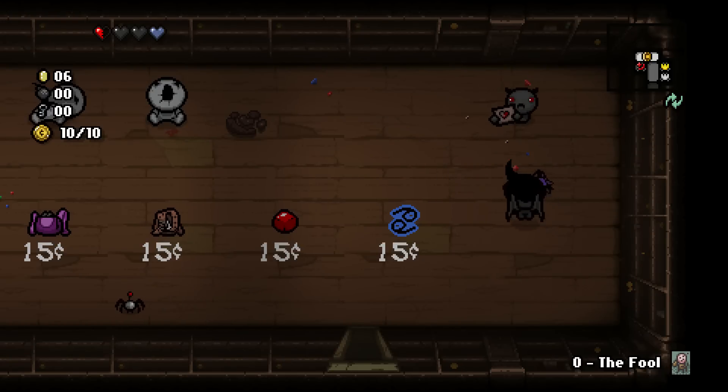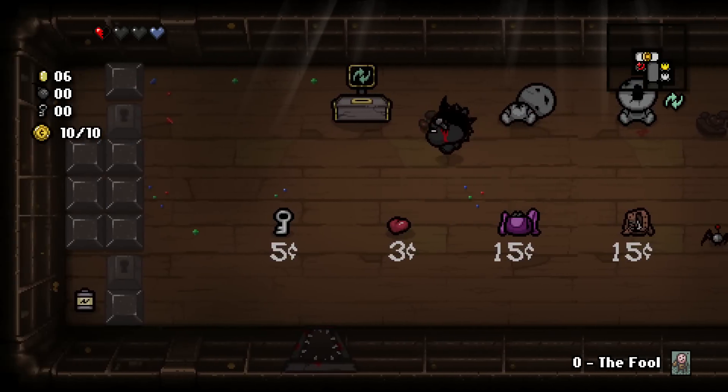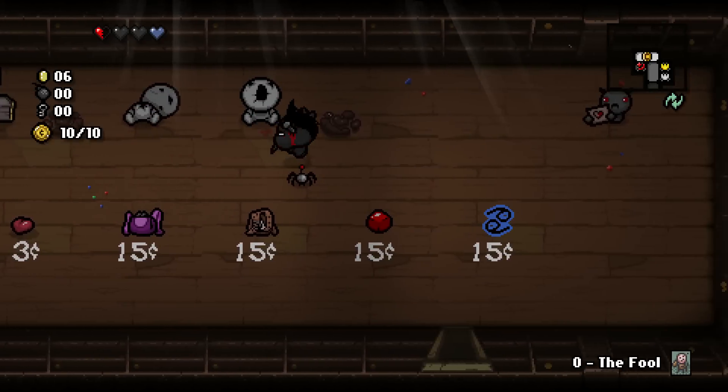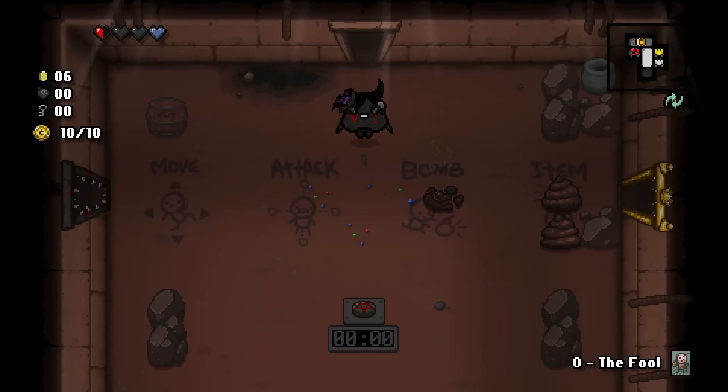Didn't get anything from him. I could keep risking my health but odds of getting anything from him are low. So we're going to go down to the next floor, I guess. Should we grab Little Steven?